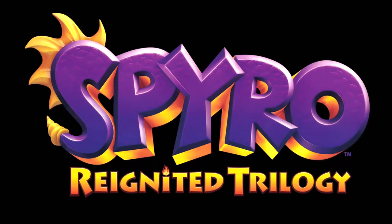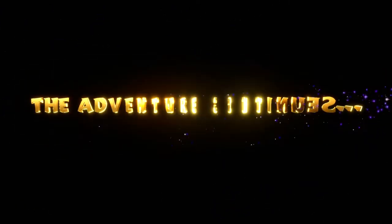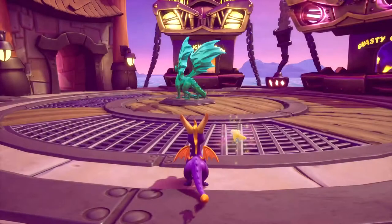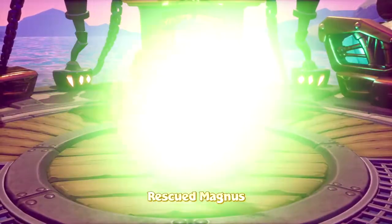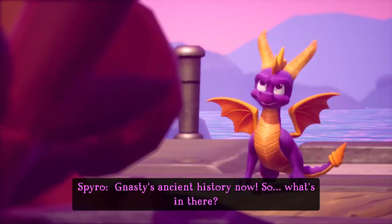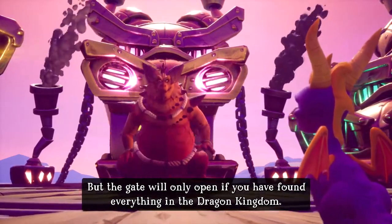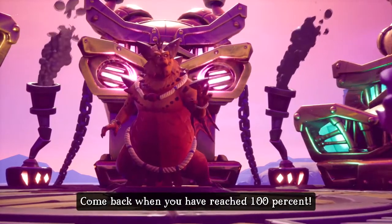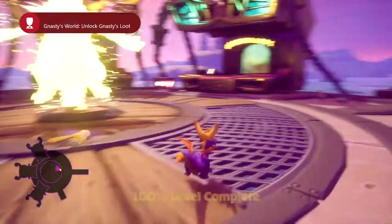So that is one ending, but that's not the proper ending — there is still some treasure to get. We're going to get the true ending where we get all of the treasure. Spyro's a bit of a knob to that poor sheep. There's also another dragon — Magnus. 'Nasty's ancient history now. What's in there?' 'I believe this is Nasty's treasure hoard. The gate will only open if you have found everything in the dragon kingdom. Come back when you have reached 100%.' Which we have done — 100%, six hours completion time.